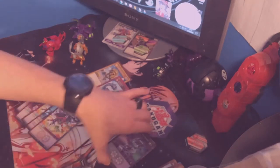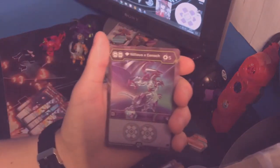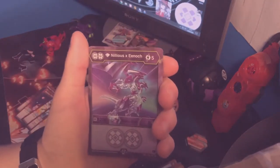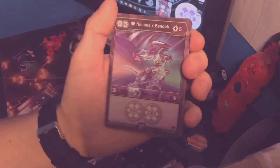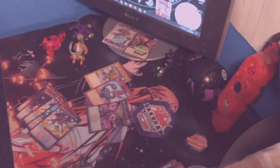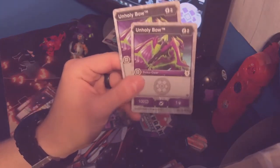Next, the Darkus cards. Dual Darkus, Diamond Nilius X Enoch — 5 energy, 1200B, 8 damage. It's an Evo for the Fused card — it's not great, you're paying 9 for that altogether. There are 2 of each of the rest of these cards. Unholy Bow — 1 armor rating, 2 energy, 100B, 1 damage, and Darkus.